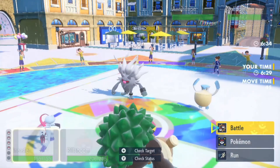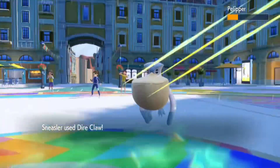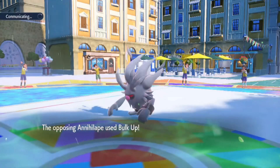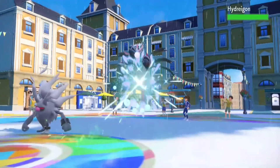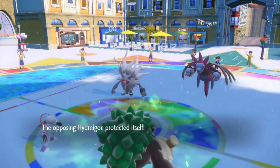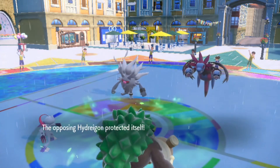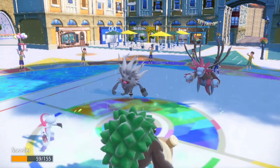Annihilape comes out. I'd rather you do Bulk Up than use Final Gambit - perfect, and I know you're not Choice Scarf. Well actually I don't know because my speed's doubled - all right, cool, definitely Choice Scarf. I feel it's gonna be the Mausholdmouse. Oh man, I double targeted Hydreigon as well - I literally double targeted it and that Rage Fist is not gonna be that strong anyway, but oh, that did a bit too much.